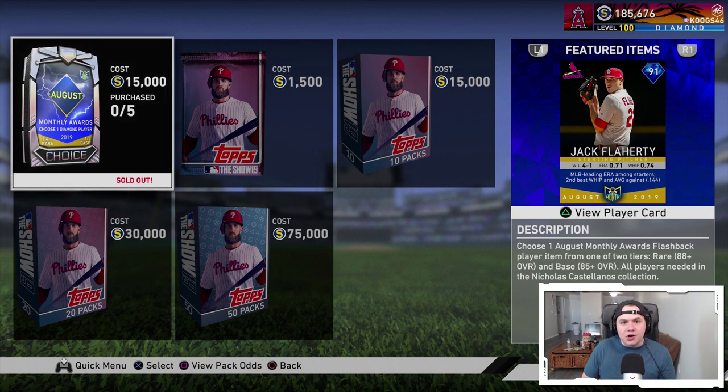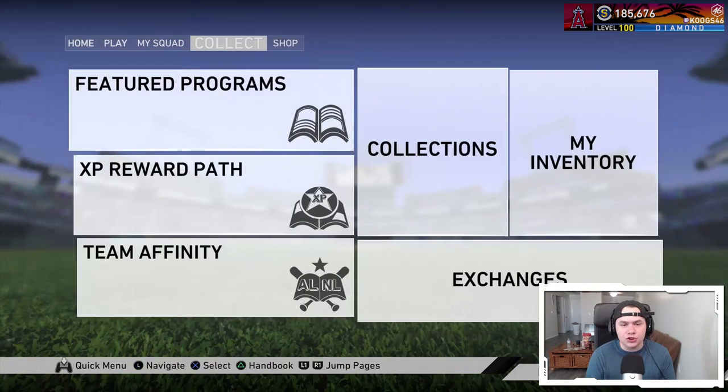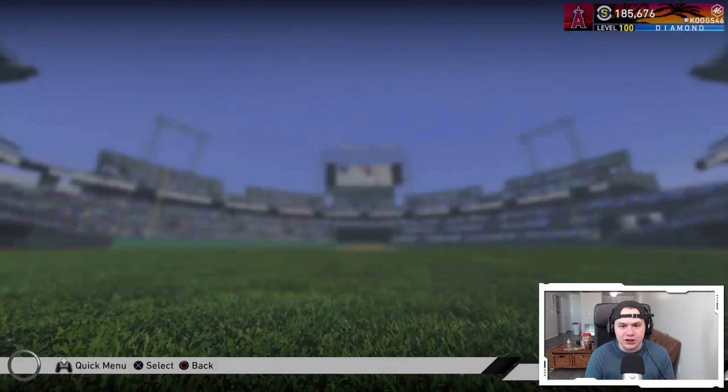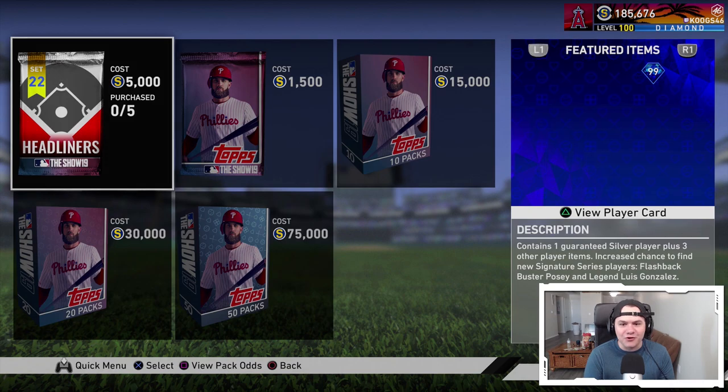The last set we got Robby Cano and Carlos Gonzalez. I really hope we get a similar set because those were pretty good Headliners. I think people were excited about both of those cards. Those will be live today, probably already live by the time you're watching this. Actually, it just said that new Show Shop items are available, so I think the Headliners Packs actually just showed up at the time I'm making this video.